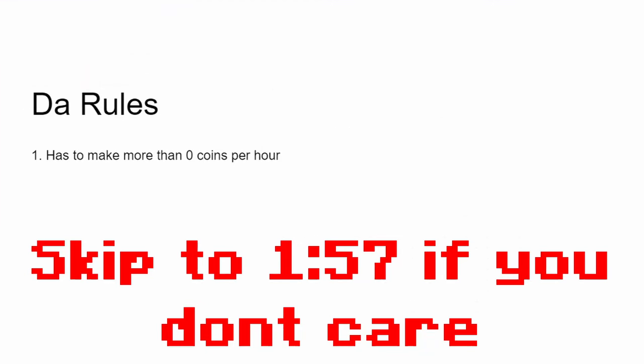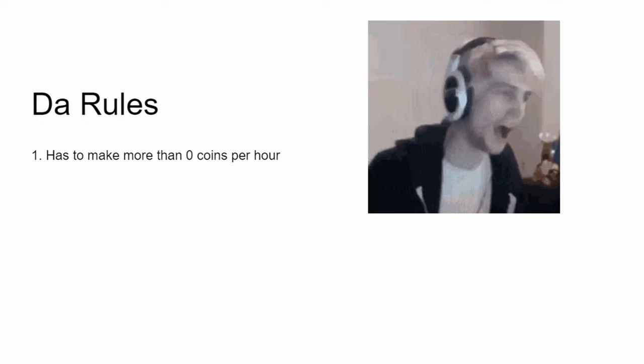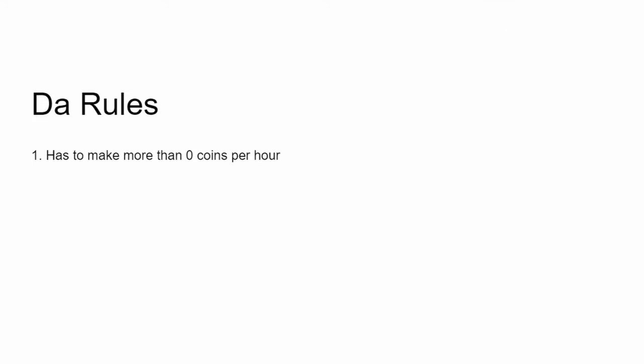This video will have some rules. The first one is that the method has to make more than zero coins per hour. It would be kind of lazy and boring to say the worst money-making method is voiding Hyperions and Devon drills forever, because you could just make negative a lot per hour. Or the worst method is doing literally nothing, which makes zero coins per hour. That's just not fun.